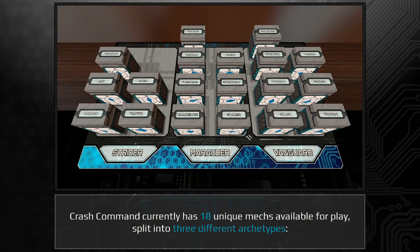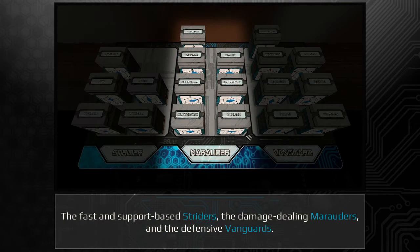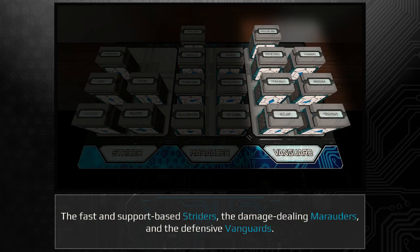Crash Command currently has 18 unique mechs available for play, split into 3 different archetypes: the fast and support-based Striders, the damage-dealing Marauders, and the defensive Vanguards.